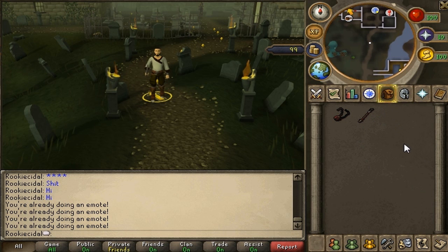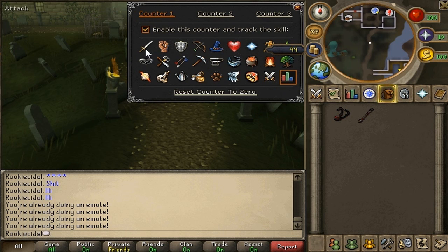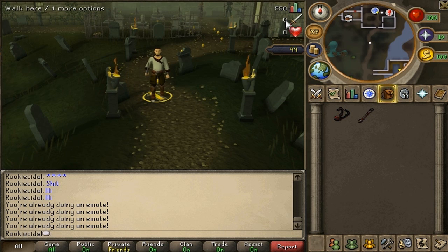You also have the minimap, with a compass showing north, west, east, and south. Up top you have your hit points, prayer points, and energy. There's also the XP button — we've gained 550 XP since we started. You can edit it and set up to three counters: for example, counter one for overall XP, counter two for attack XP, and counter three for constitution XP. Whenever you're leveling those stats, it tells you how much XP you've gained.